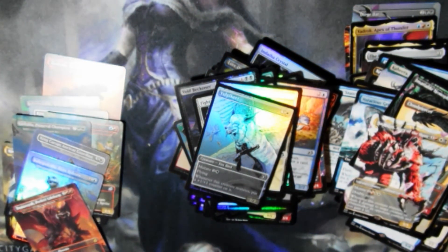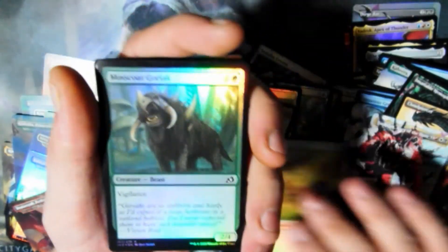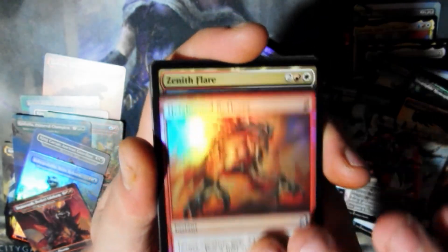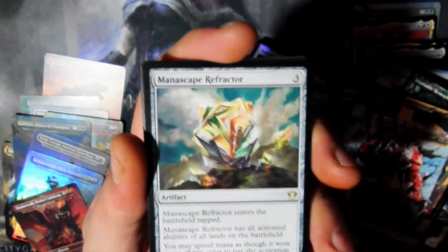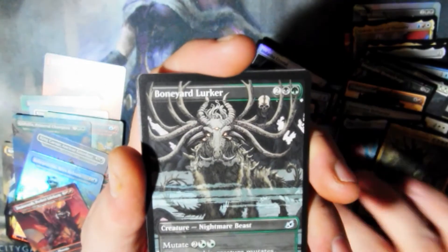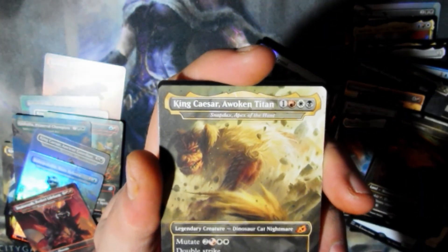All right, last pack. I'm assuming I've gotten all the Godzilla cards now — at this point I don't know what else there would be. Now that I've kind of opened all this, I'll probably start watching some videos and just see if there's anything I've missed. A Mascope Goriac. Dranic Stinger. Memory Leak. Heightened Reflexes. Zenith Flare. Lead the Stampede. Forest. Manascape Refractor. Emergent Ultimatum. Parcel Beast. Boneyard Lurker. Survive Triumph. And a second King Cesar Mythic.